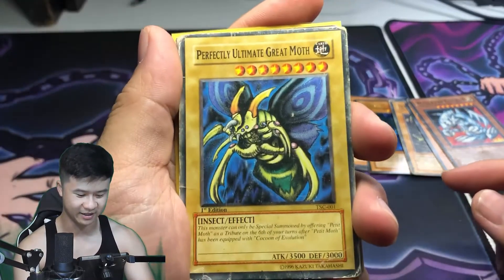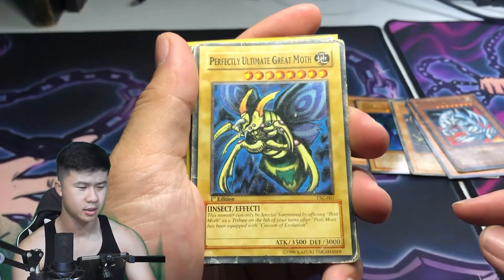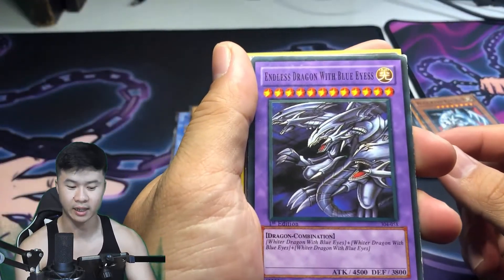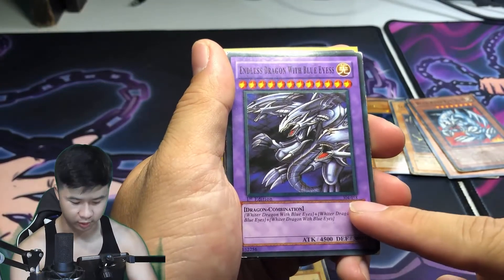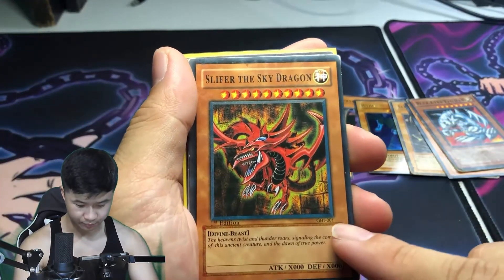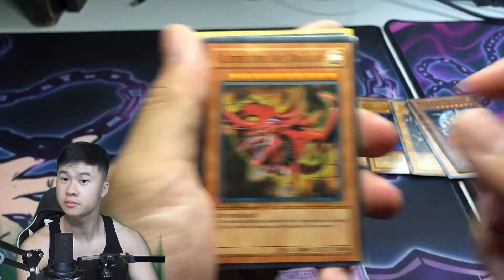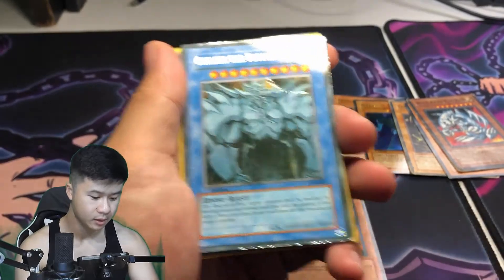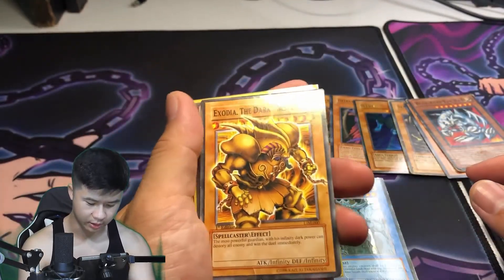Perfectly Ultimate Great Moth — TSC set. What set is that? First edition again. Endless Dragon with Blue Eyes — 'Sissus' with two S's — Dragon combination, starts with a 304, not even an acronym. Slifer the Sky Dragon — GBI — which is different from the other sets, the more sought-after one. We also got an ultra Obelisk the Tormentor, also GBI, and he's actually holoed out unlike his brother Slifer.